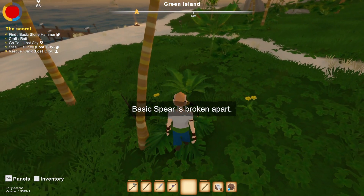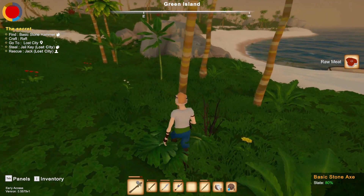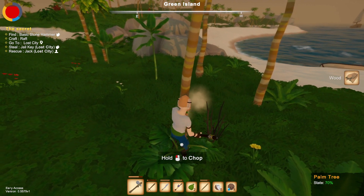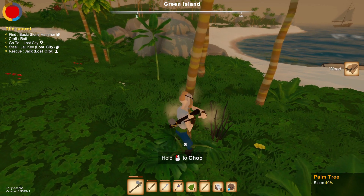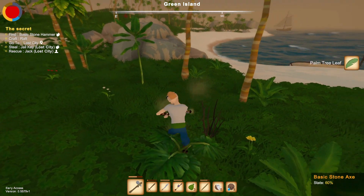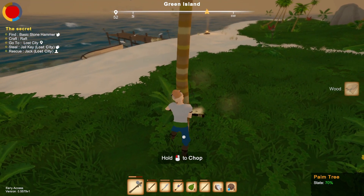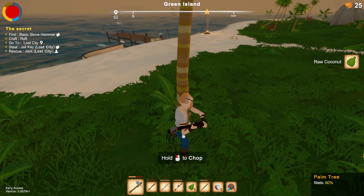I have one last task: build a raft and break my friend out from jail on the other island. Steal a key from the jailer to save Jack and bring him back. I didn't think we'd be building a raft this early but I'm down! I need a bunch of wood - I'm getting coconuts like crazy but I don't need those.